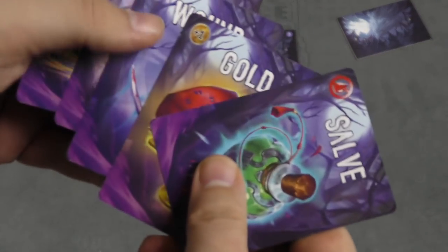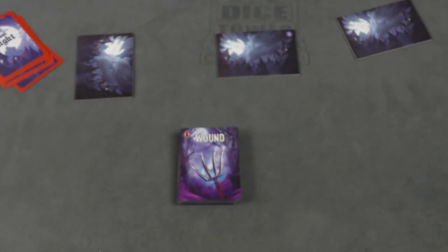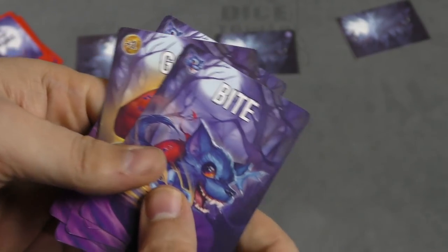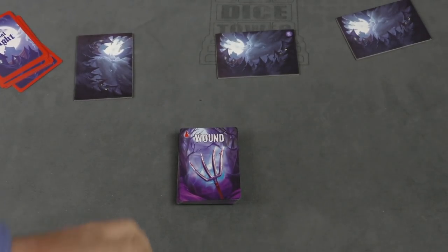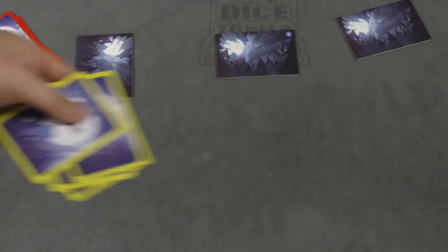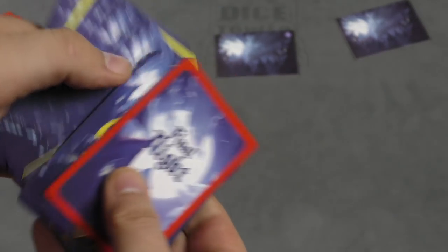Players are going to be playing with a deck that's made up of bite, charm, wound, gold, and salve cards. At the beginning of the game, you're going to put together a certain number of gold and bite cards, shuffle them and give them out to players. If you get a bite card, you are a werewolf. Then you're going to make a deck which has one final night card and two night cards shuffled in, and the deck's going to be face up. These cards are one-third, two-thirds, and all the way down.